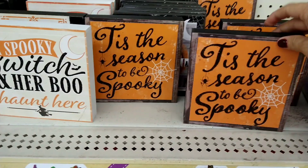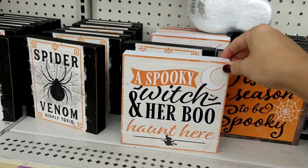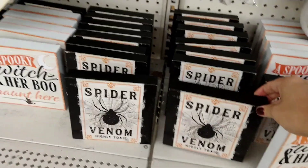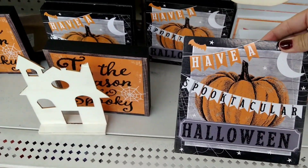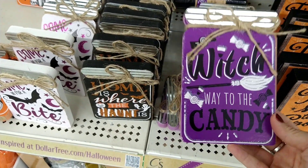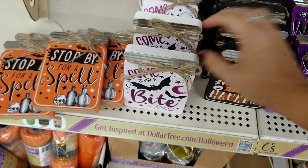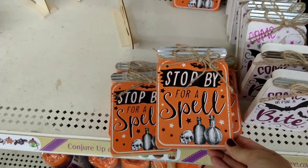They have wooden decor pieces for Halloween. One says 'Tis the Season to Be Spooky' with a spooky witch and her broom; another says 'Haunt Here,' 'Spider Venom — Highly Toxic,' and 'Have a Spooktacular Halloween.' Over in another area there are purple wooden pieces that say 'Witch Way to the Candy,' 'Home Is Where the Haunt Is,' 'Come In for a Bite,' and 'Stop By for a Spell.' Those look new.